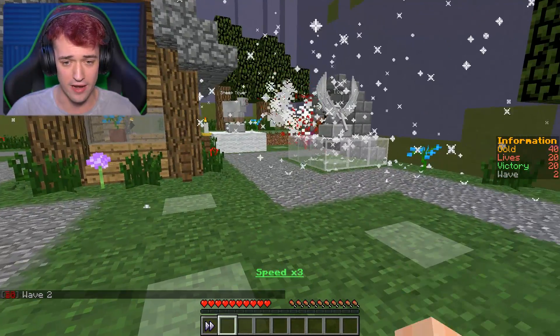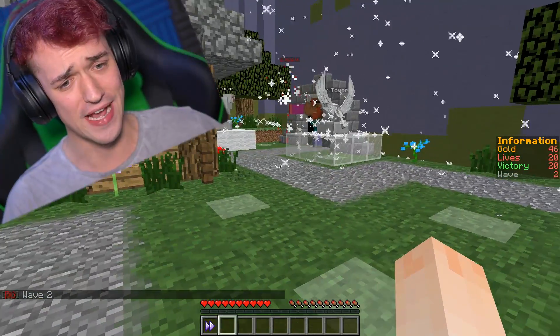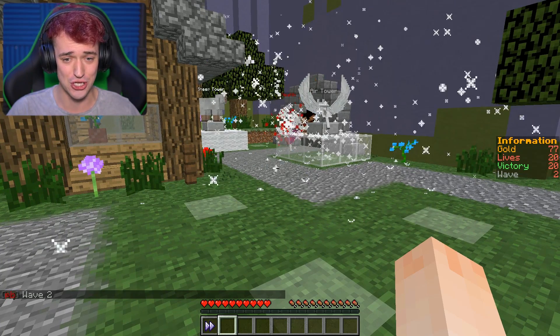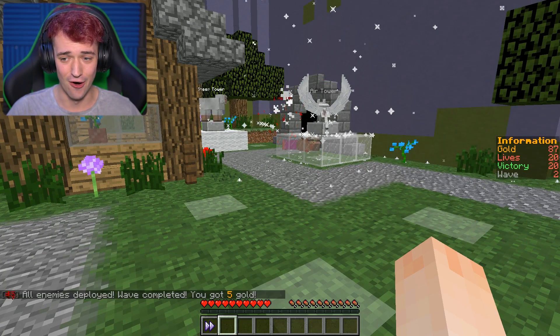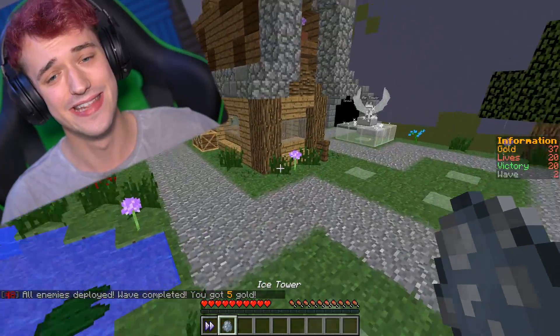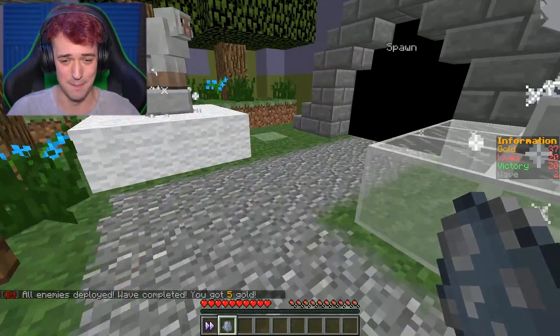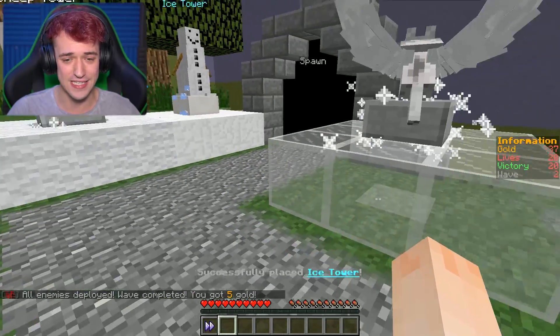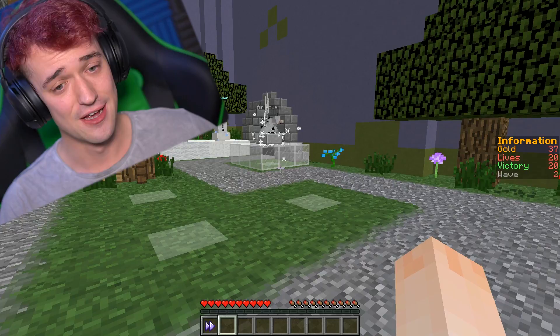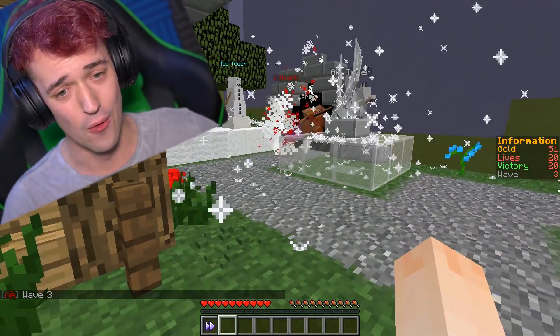This is definitely one of the coolest maps I've ever played in Minecraft. Let's get a sheep tower right here, and I want an ice tower here but that's for later. Next wave, let's go! Let's speed it up. They are murdering those zombies, dude! Holy crap — 87 gold. We now got the ice tower. This is awesome.